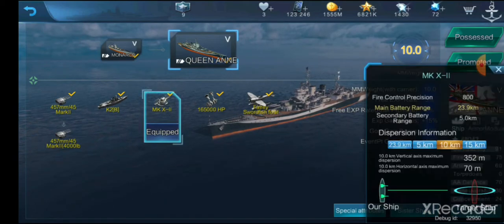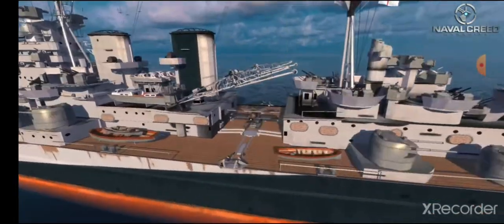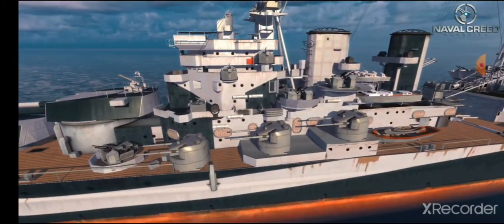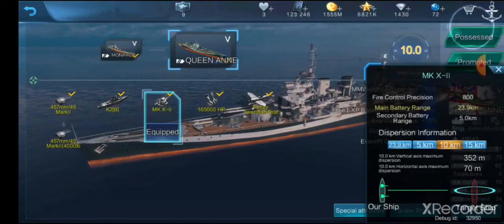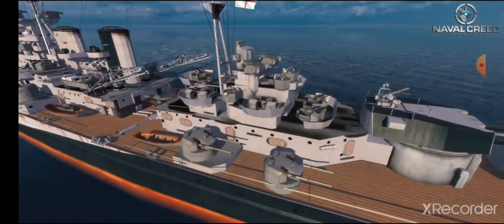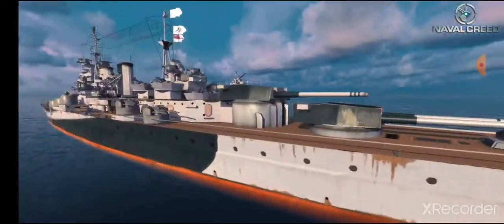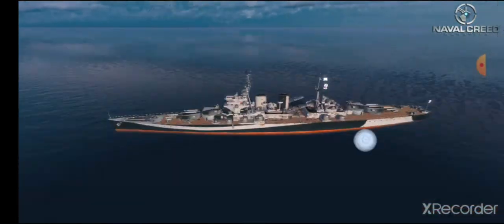You have a range of 23.9 kilometers. Secondary range goes out to 5 kilometers. You have 3, 4, 5 secondaries on each side — both dual purpose. Altogether, not very powerful, so still not a good ship for a secondary build. AA is actually pretty decent. You have quite a few large AA mounts, especially on the aft superstructure — literally crawling with AA mounts. She's not going to knock down as many aircraft as a Montana or something, but she can still knock a few out of the sky.